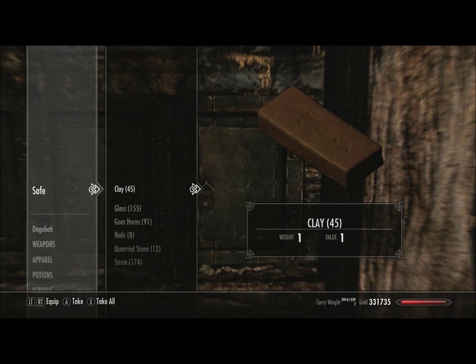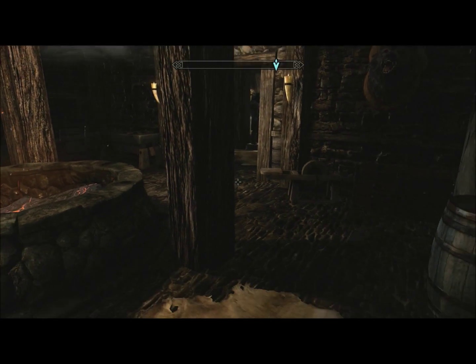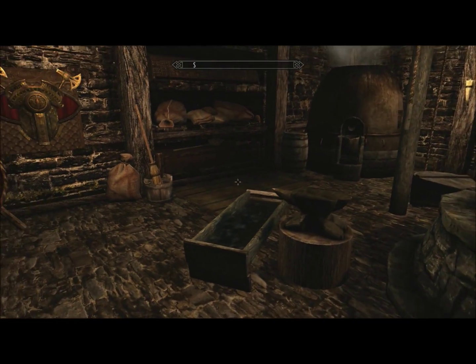This fifth safe is where I keep all my building materials that I'd use to build a house or furniture within a house if you have the downloadable content Hearthfire. As you can see, I'm actually in the basement of one of my houses, and this is where I've created all the forging materials.